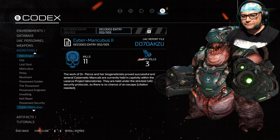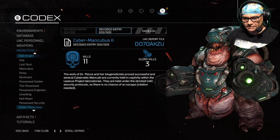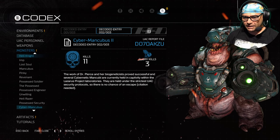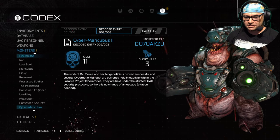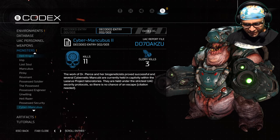Decoded Entry 2 of 3 - The Cybermancubi. The work of Dr. Pierce and her biogenetics proved successful and several cybernetic mancubi are currently held in captivity within the Lazarus Project Laboratories. They are held under the strictest UAC security protocols, so there is no chance of an escape. Citation needed. Citation needed.